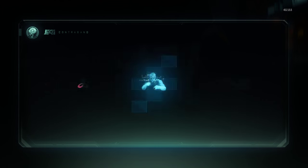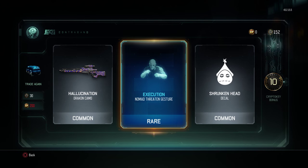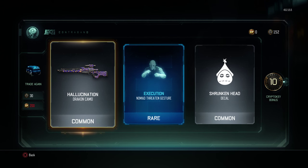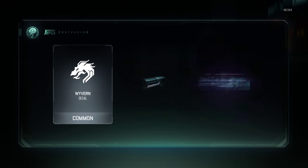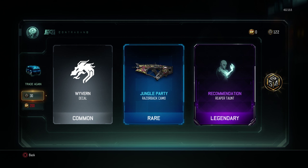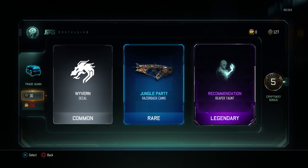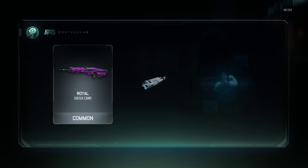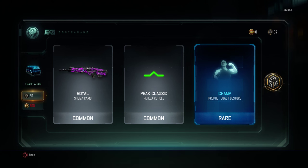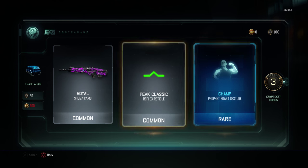We'll trade again - common, common, rare, common. A nomad execution bread, trunken head decal, hallucination track and camo - don't care about any of those. Give me something good. A rare jungle party - I think that's new, they added that maybe. And a legendary reaper taunt - the reaper is the guy with the scythe. I'll definitely use that one, it's a legendary boy. Nothing really crazy in this one besides the nomad gesture - that's rare. Trade again.